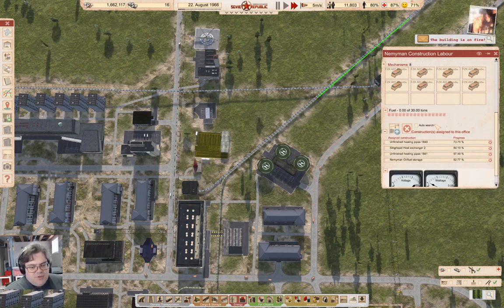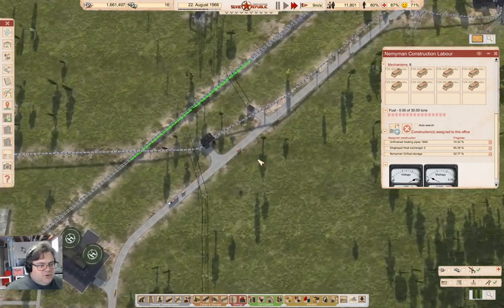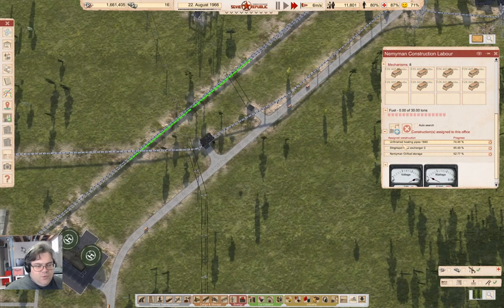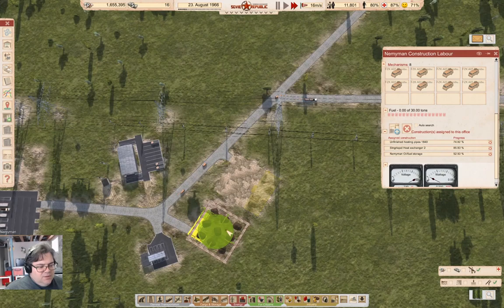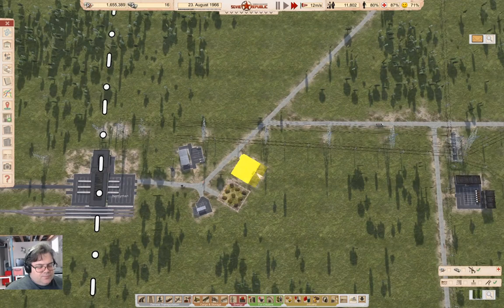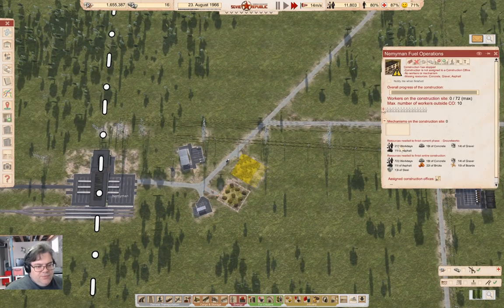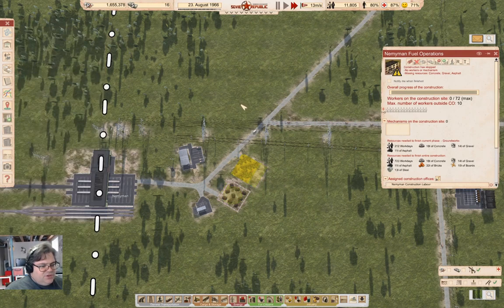A heating pipe is just about done. Building's on fire! That's a heating pipe done. So we've got one more heat pipe to finish, and the heat exchanger, and this thing over here which is down to just needing labor. We'll get that under construction as well.